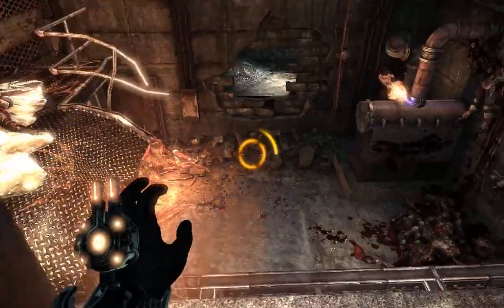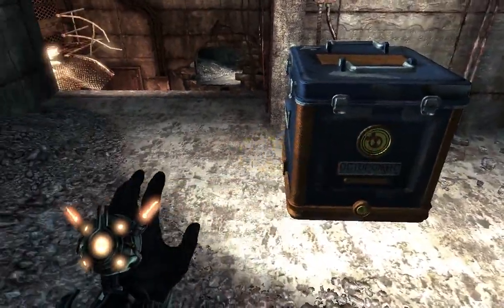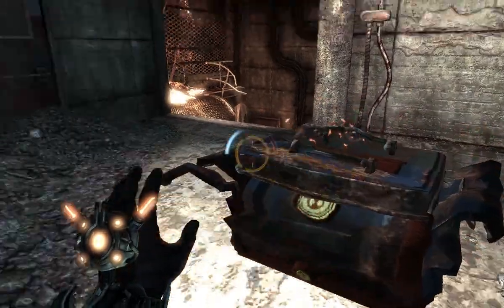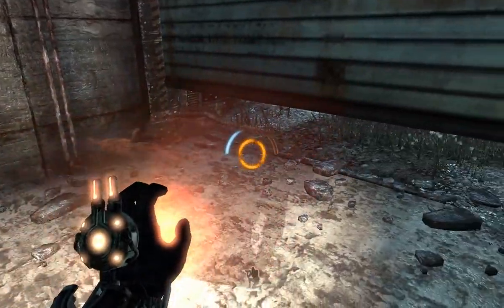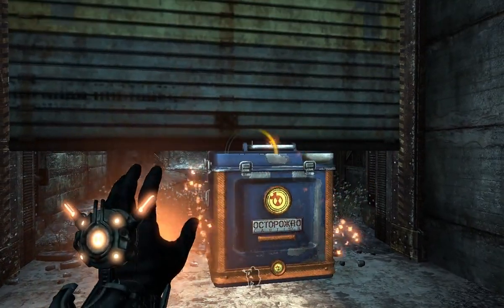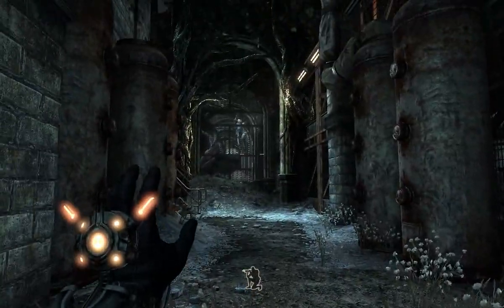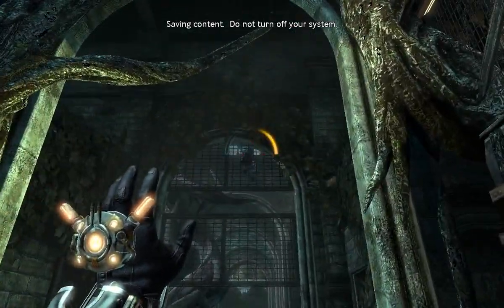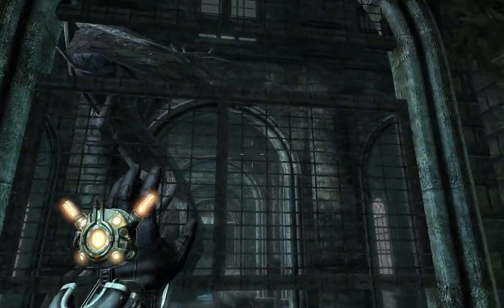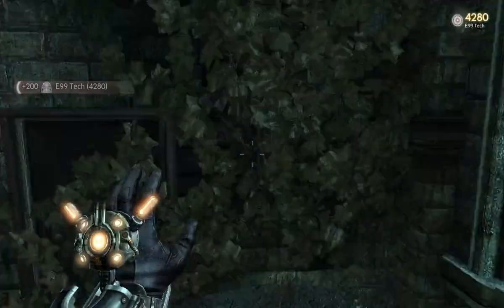The E99 box has one more good use. If you notice this grating here, we can't duck underneath it, but if we crush the box and shove it underneath, then revert it back, it gives us enough space to get underneath. Those are going to be the primary uses we'll see for those boxes in the future - anytime we see them, there'll pretty much be a puzzle nearby as well.